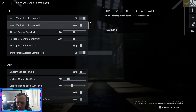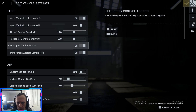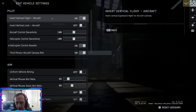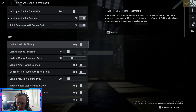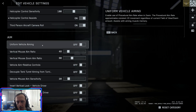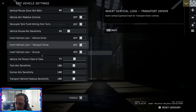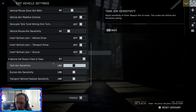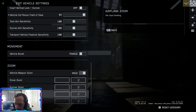Control settings for vehicles: I recommend turning automatic hover on — in the beta it felt a lot less heavy, so you just float there when you're not pressing up or down. Vertical flight aircraft invert is already set, which is great — hopefully that's a fix from the beta. Third-person vehicle field of view: let's max this out; 83 is the max. Vehicle boost toggle is normal. Right click is your zoom for any vehicle.